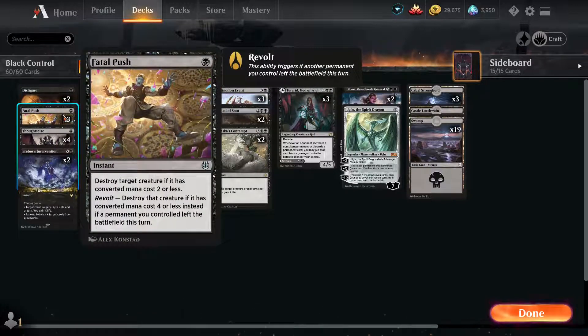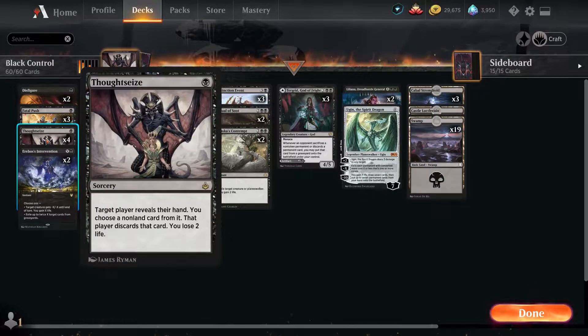Fatal Push gets rid of most small creatures, and we can use the revolt ability to remove even bigger creatures. For Thoughtseize — taking out our opponent's hand, making them discard a non-land card. If you have Tengrid on the field and you play Thoughtseize, you just take a permanent — you get that permanent. Thoughtseize is always a solid card; even though it has a steep cost of 2 life, it's still really great.